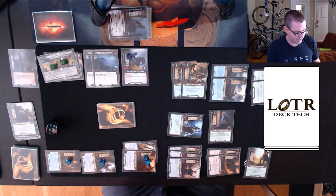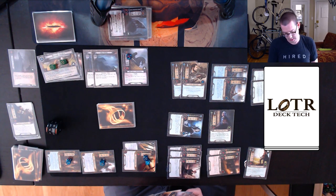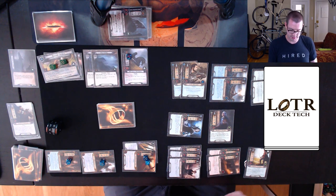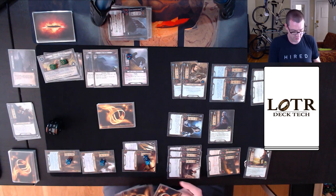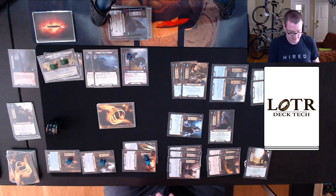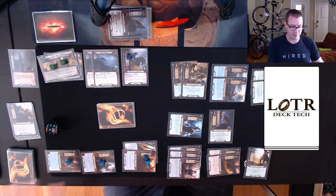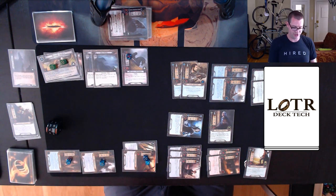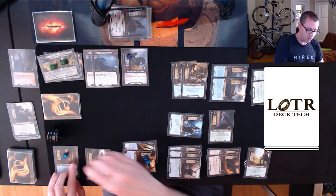I Stargazer again in combat. Out of these five I'll put an Elven Jeweler on top. So I'm going to get Elven Jeweler and Elrond's Council — that'll help me deal with the threat and be a generically useful ally. Threat ticks up to 42.